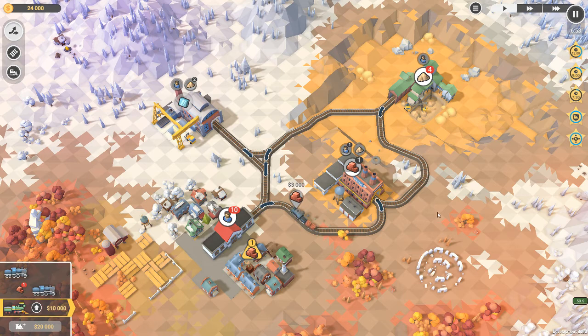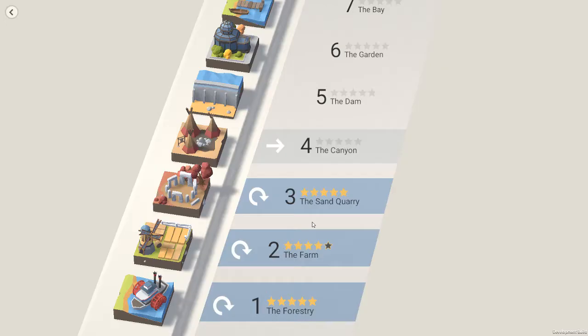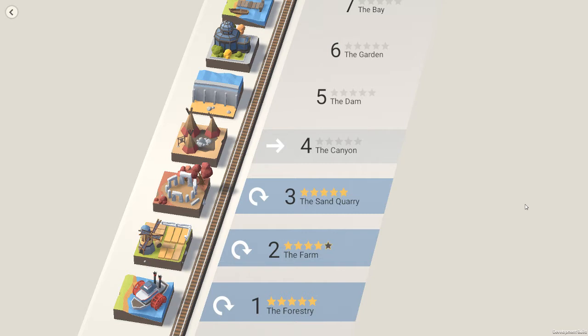That went better than I had any right to expect. That should be everything delivered. My first ever attempt at this one — I get five stars the very first time! Spent 68,000, avoided train crashes, which is always good, and took seven minutes and one second. I had seven minutes and thirty seconds to get the full five stars.